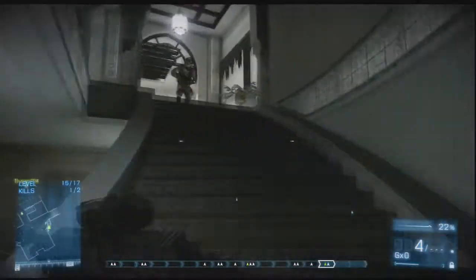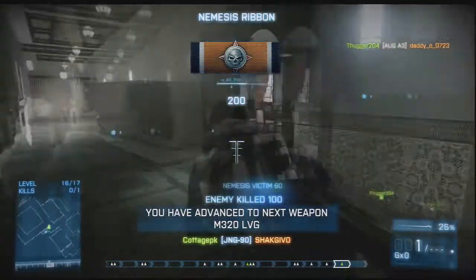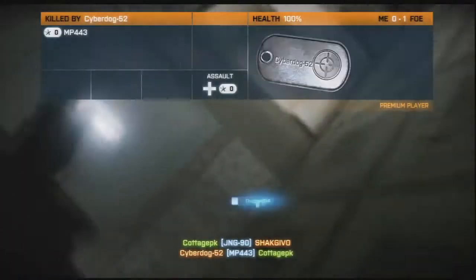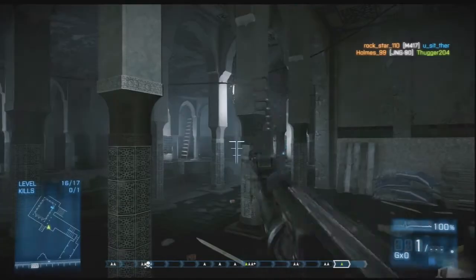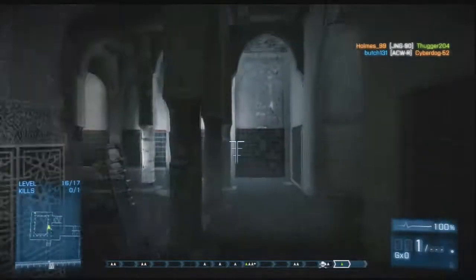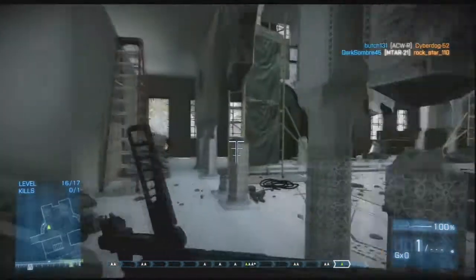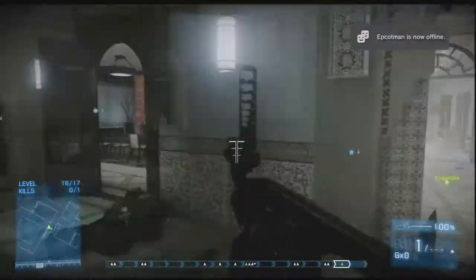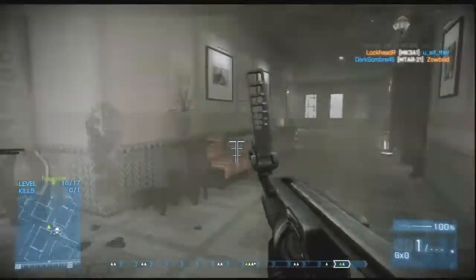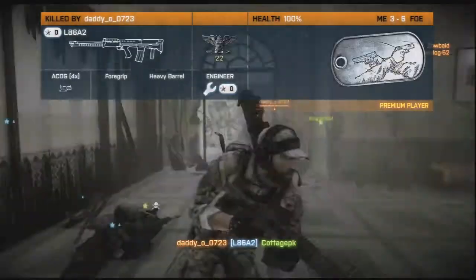The ACR is a good, stable gun. If you're able to unlock at least a sight, you can use that gun perfectly. It works very well with a sight because the iron sight is squished up and harder to see through, so sometimes it might be hard to get a kill. It works well aimed in and can sometimes work well with hip fire too.